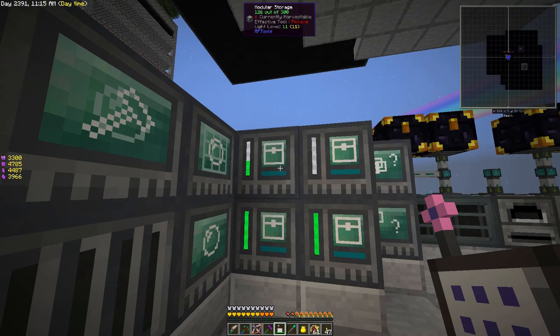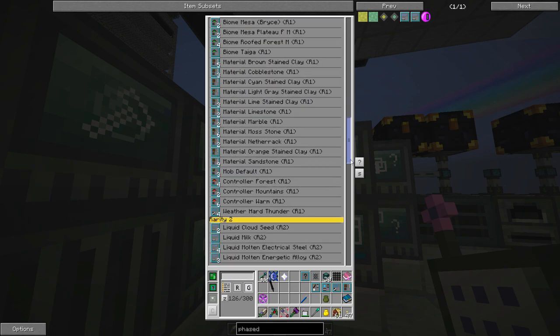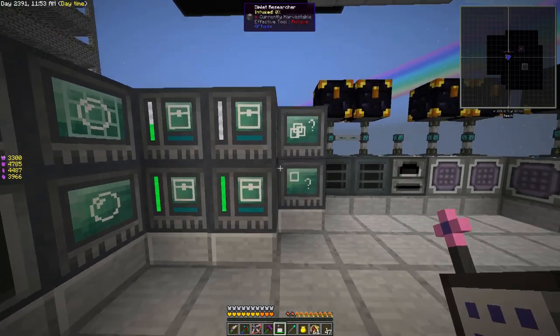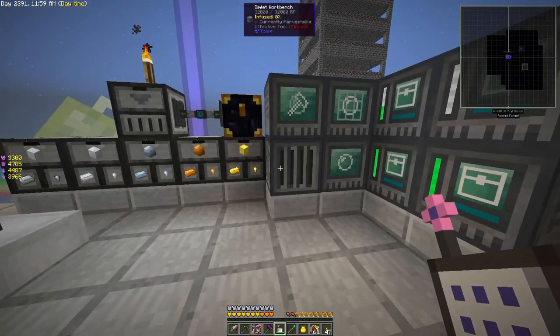I've got these sorted by dimlet rarity. Look at that — we've got a rarity six out of that enderman farm, but it took 350 in-game days — that's day-night cycles — just sitting here AFK letting that run while I was off doing other things. We've got one rarity six; that's how rare they are. There are other ways of getting those, including going into dimensions, and we also probably need to look at increasing our enderman spawning capability.